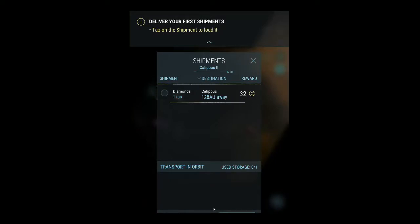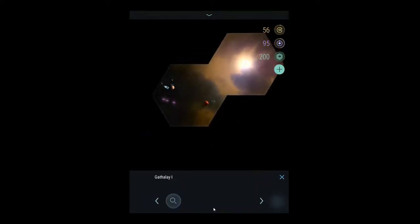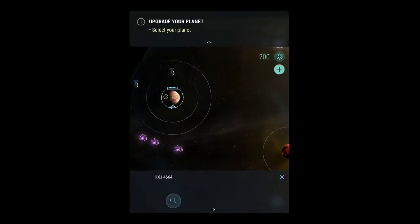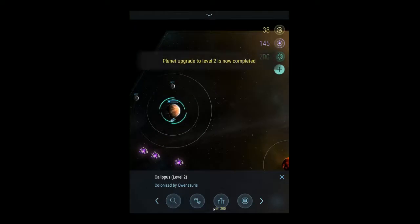Shipment — we got some diamonds, and this planet wants them. So far I'm just transporting stuff around this system. I kind of want to investigate this system over here. Let's scroll out — so that's the star we're around, and that's as far as I can scroll out right now. I'm going to assume there is a huge galaxy out there colonized by Owen Asuras — that's me. Let's go ahead and upgrade this. When we're ready to explore, we'll be able to attack other people's ships and maybe take over other planets.